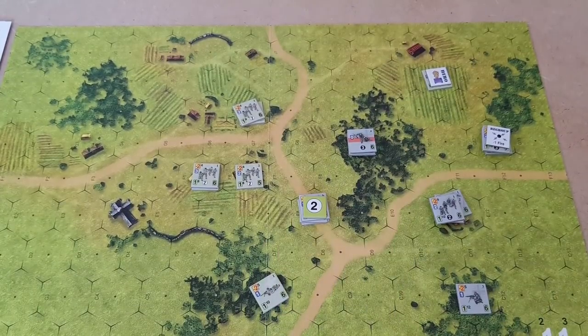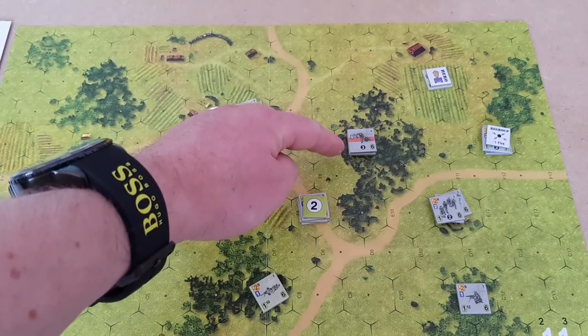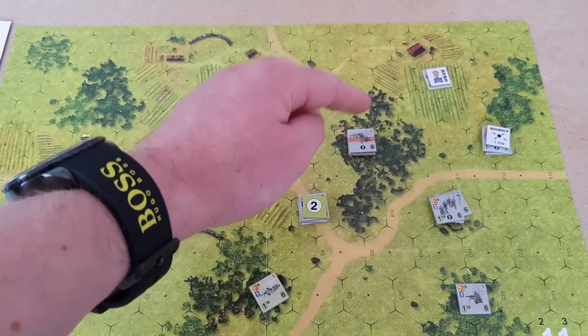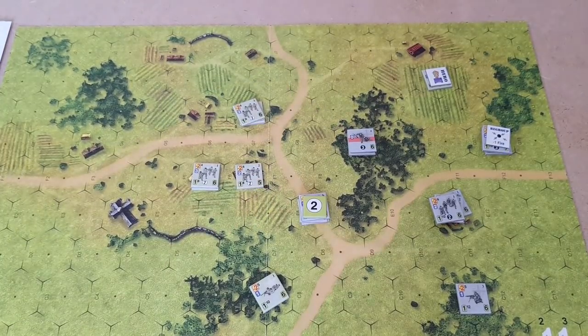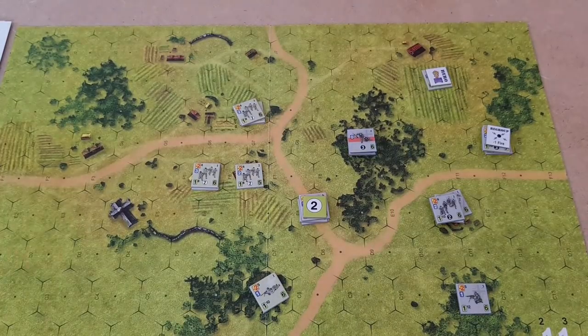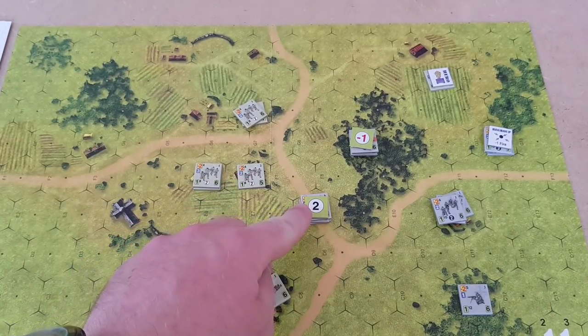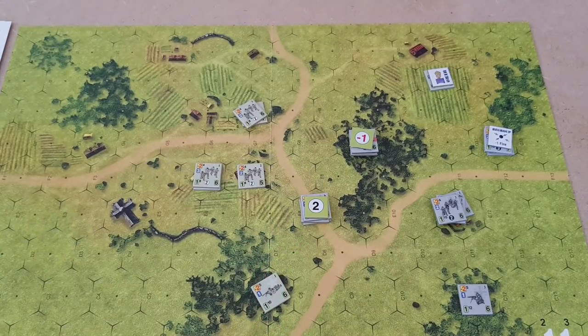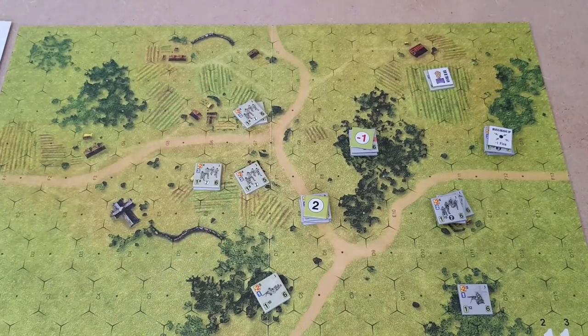This unit over here is going to fire at these guys because if they're disrupted and they fail again, they'll take a casualty. They are three away with eight — minus one, then minus one for the woods, so it's a minus one marker on them. This unit here will fire — within two, so it's a two marker. That German unit has got themselves in a bit of trouble now. Calling for reaction from the German player.